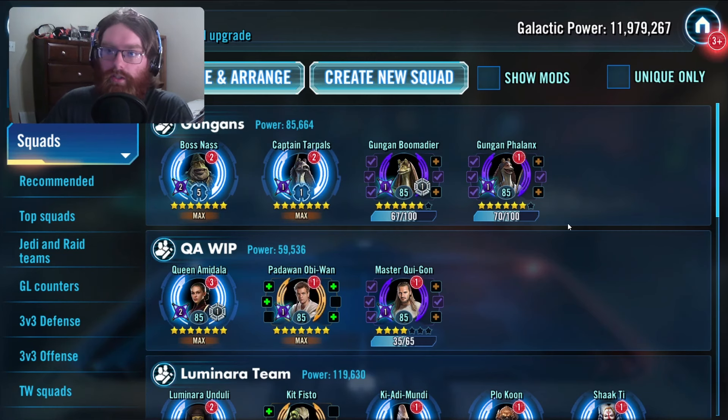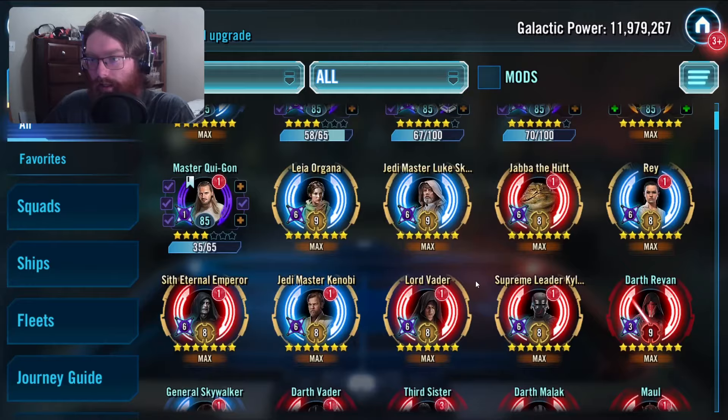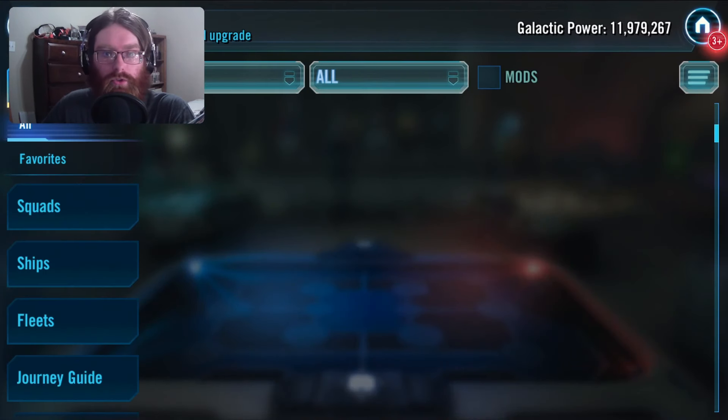We're here on Dwayne's account right now, because on my main account I have all the Gungans Relic 3 or higher, and I'm slowly working towards that here on Dwayne. The reason my Gungans aren't done here on Dwayne is because I did not get Bo-Katan back in June, and I got her just this week on his account. So I now have Bo-Katan on both accounts.